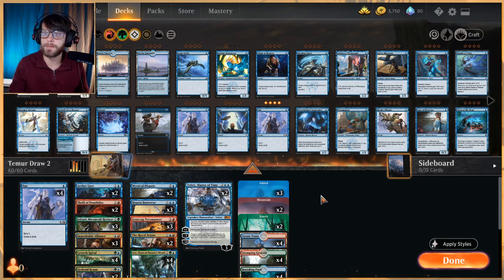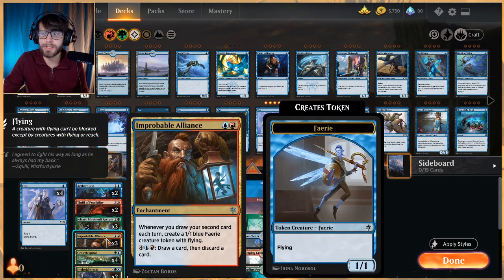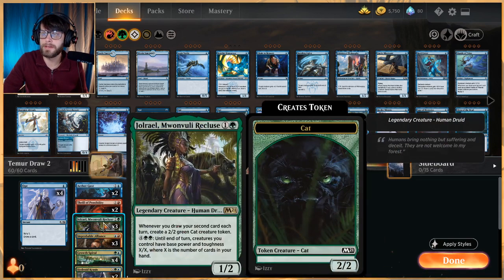We've played some Draw Two decks before. A lot of those play things like Iron Crag Pyromancer as well as Improbable Alliance, but where this deck takes it a step further is by employing green. We also get Jolrael, which is one of my favorite cards from Core Set 2021, just because of the extra value you can get off of it.